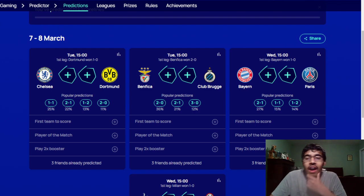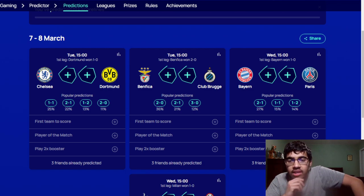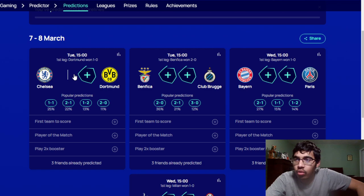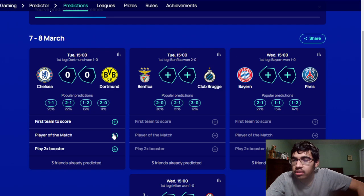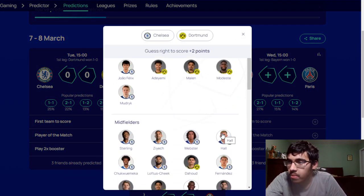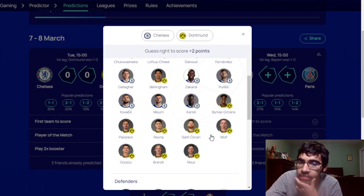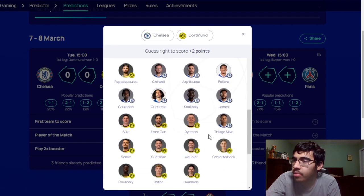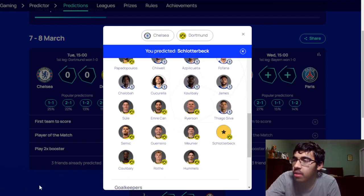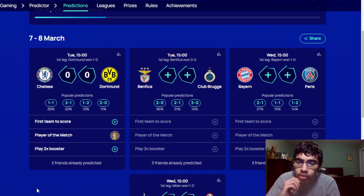Chelsea, meanwhile, are coming in pretty poor form — drawing with West Ham, losing the first leg to Dortmund, losing at home to Southampton, losing away to Tottenham, then getting a victory over Leeds United. My score prediction is a nil-nil draw. I feel Chelsea will have so much pressure on them and Dortmund will be more defensive than in the first leg. That would mean Dortmund progress 1-0 on aggregate. My player of the match for Dortmund is Sule — I think he'll have a great performance at the back.